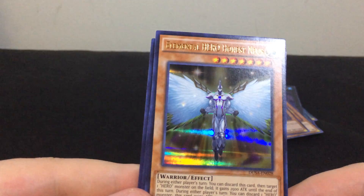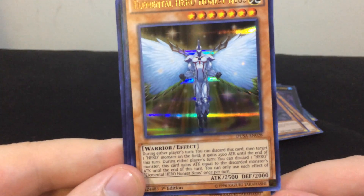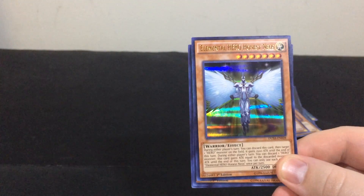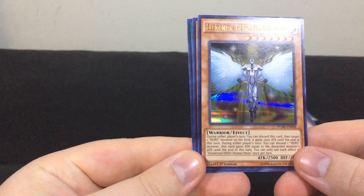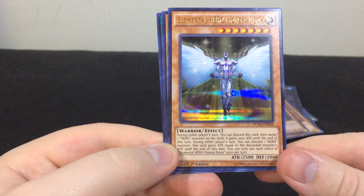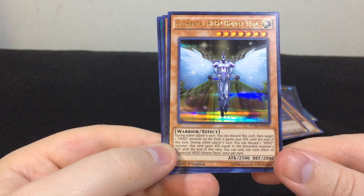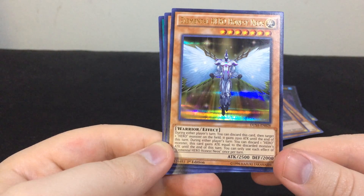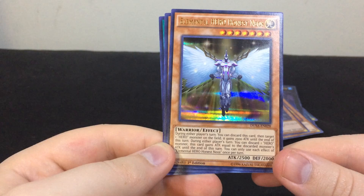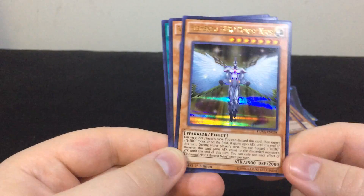Just look at that — oh, that is so awesome. Which is funny, because we never saw this in the show. It would have been in the fourth season of GX if they had continued the series, but instead they moved to 5Ds. During either player's turn, you can discard this card, then target one hero monster on the field — it gains 2500 attack until the end of this turn. During either player's turn, you can discard one hero monster; this card gains attack equal to the discarded monster's attack until the end of this turn. You can only use each effect of Elemental Hero Honest Neops once per turn. Awesome!